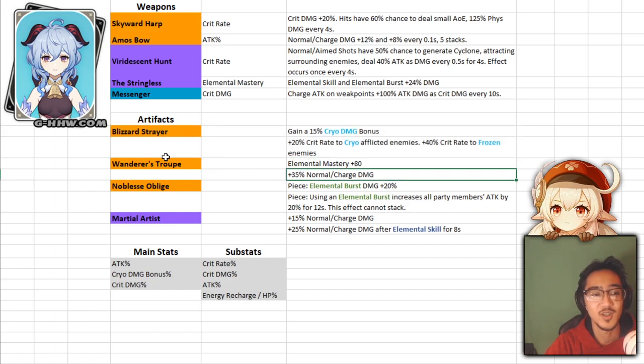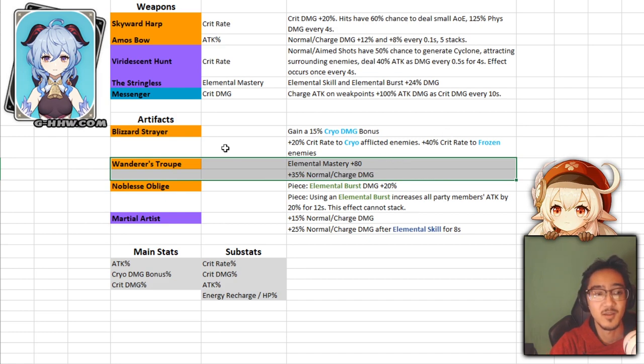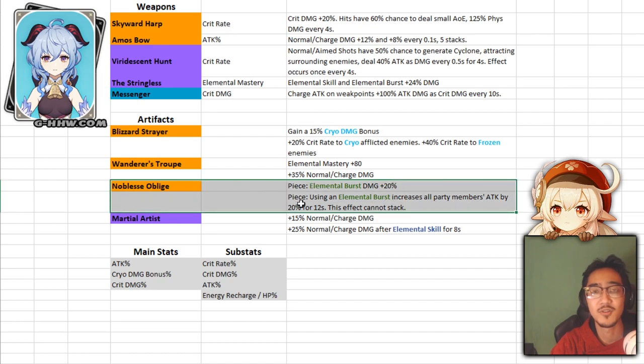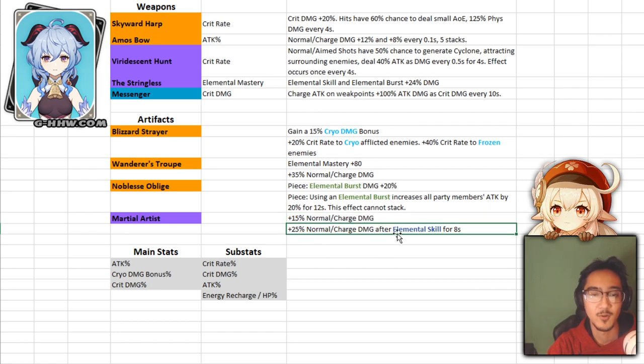If you don't have good rolls on Blizzard Strayer, Wanderer's Troupe is the next option — mainly for the 4-piece's 35% increase to normal and charge attack damage, not so much the elemental mastery, though if you have someone applying fire or electro the reactions add value. Noblesse Oblige is an option if you want a semi-support build — 4-piece gives 20% increased attack for the team and more damage on her ultimate. Martial Artist is the 4-star pick, giving 15% base plus 25% after elemental skill for a combined 40% normal attack increase.